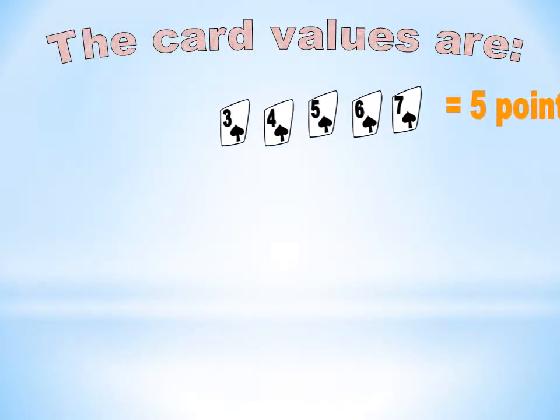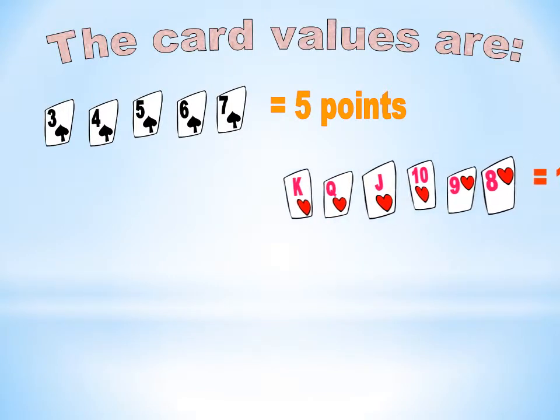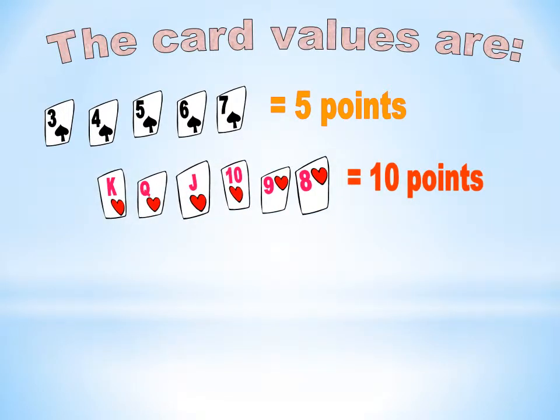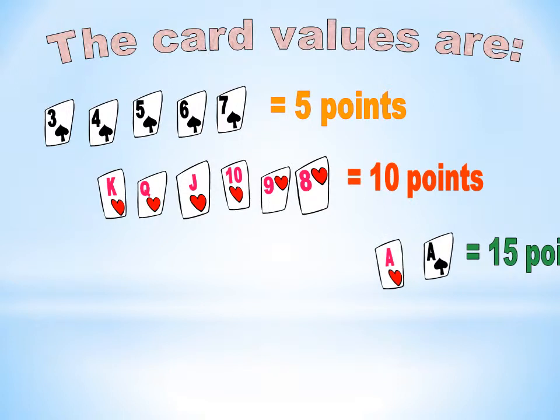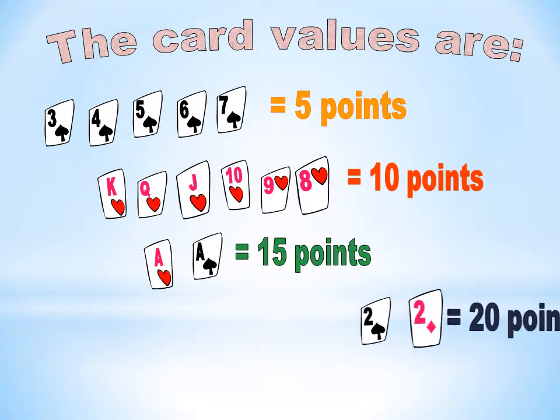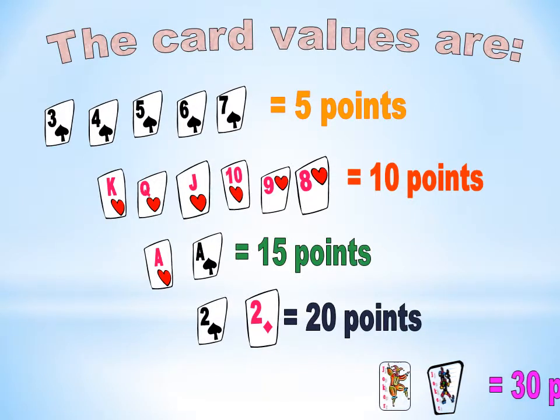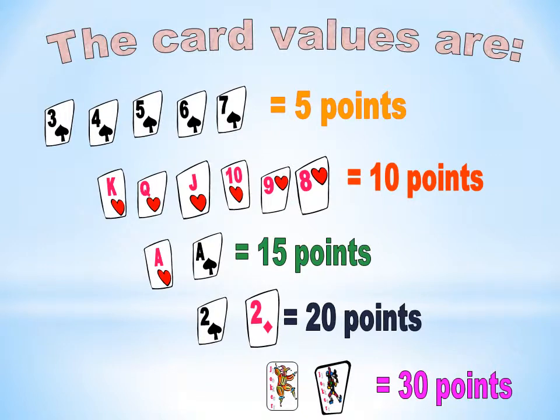Cards from 3 to 7 are worth 5 points. The jokers have a value of 30 points.